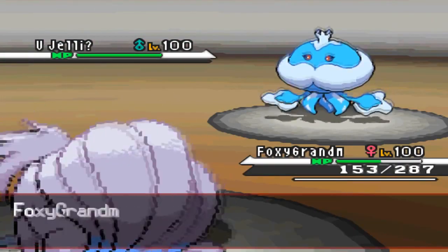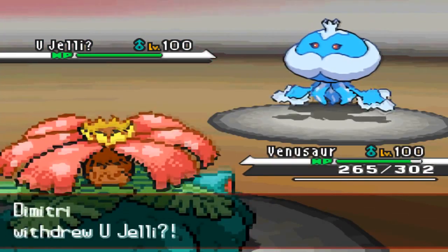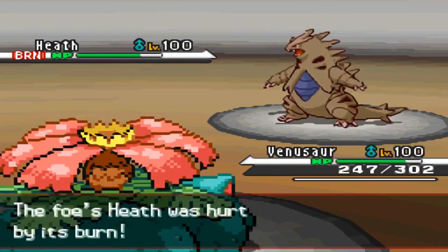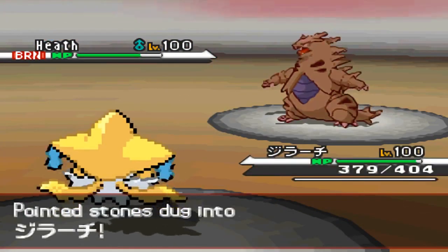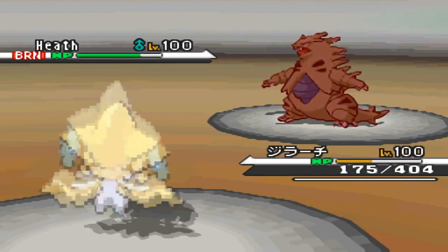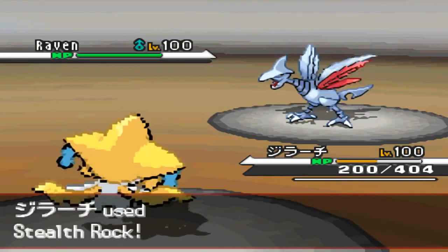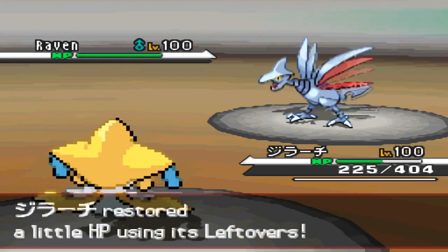I believe he's going to go for Toxic, so I switch into Venusaur, thinking he'll go for Thunder on Jirachi. But he goes into Tyranitar and I can't stay in. Venusaur has nice Special Defense but no investment, and I know Fire Blast will hurt. So I go to Jirachi since it has Special Defense investment and can take a Fire Blast from standard Tyranitar — except he's not standard. He might be Modest with max Special Attack, though he's not Specs because that would have done a lot more. I have no idea what item he's running, but I do manage to get up my Stealth Rock after forcing him out.